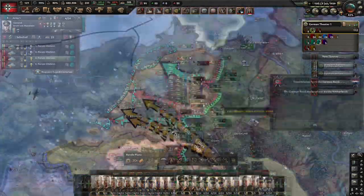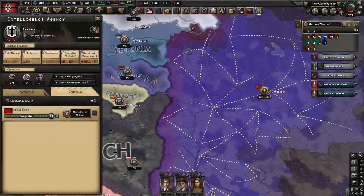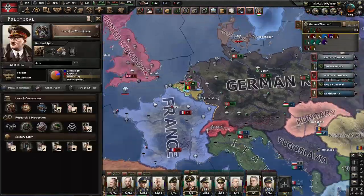Army innovations also includes the path for the Molotov-Ribbentrop Pact, and a potential alliance with the Soviets by completing the focus Treaty with the USSR.